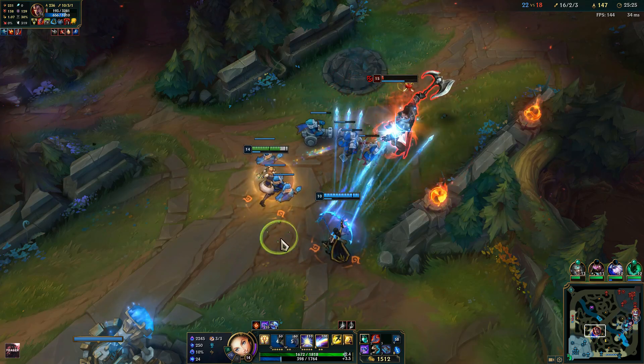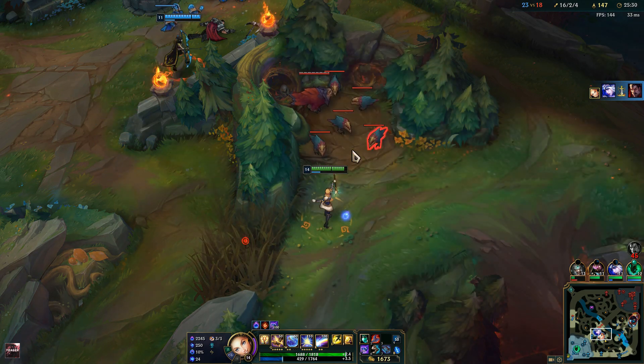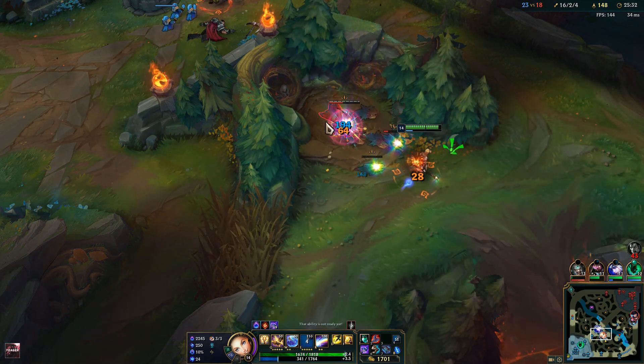Lux works really well with Ashe because all the slows make it easier for you to hit your skill shots, so you can just keep kiting melee champions like Darius.